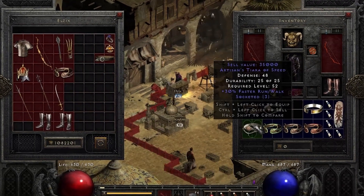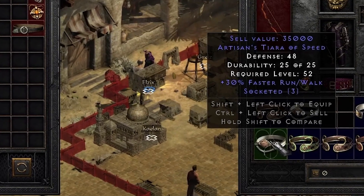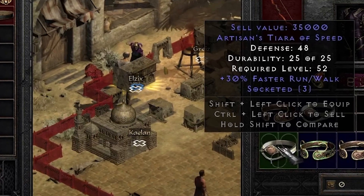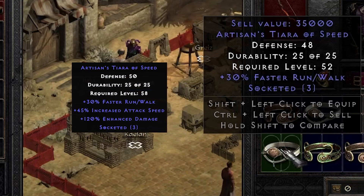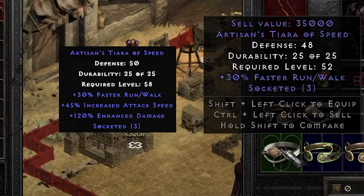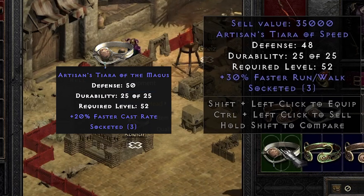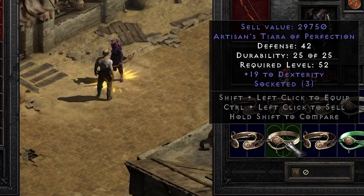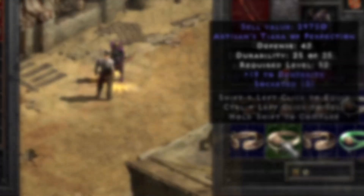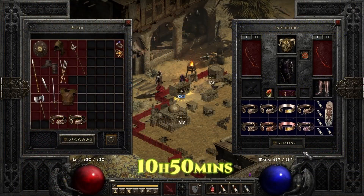We got an Artisan of Speed — this three-socketed circlet is one of the best options for a BoaZon for the extra movement speed and of course the three sockets. Usually you put in three 40/15 jewels for maximum damage output. Other three-socketed circlets that are also useful are the ones with plus 30 dex, or the ones with plus 20 FCR and three sockets for the tele-boa setup. Five hours prior I rolled a plus 19 dex three-socketed circlet, but unfortunately plus 30 is required for it to be worth anything. This one is definitely a keeper.